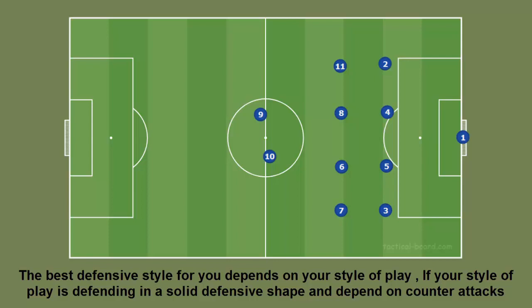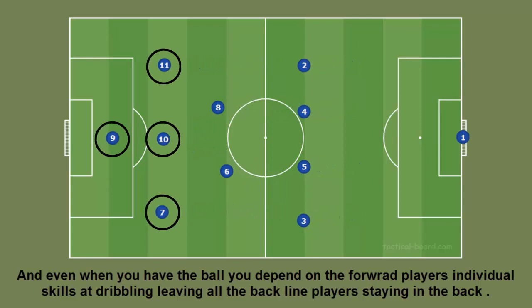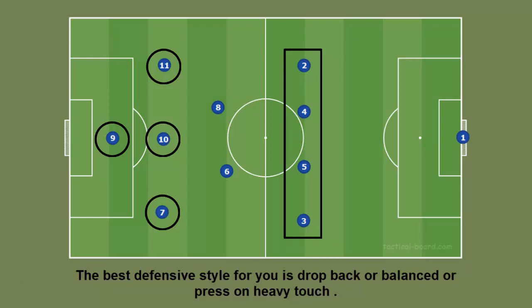If your style of play is defending in a solid defensive shape and depending on counter attacks, and even when you have the ball you depend on the forward players' individual skills at dribbling — leaving all the back line players staying in the back — then the best defensive style for you is Drop Back, Balanced, or Press on Heavy Touch.